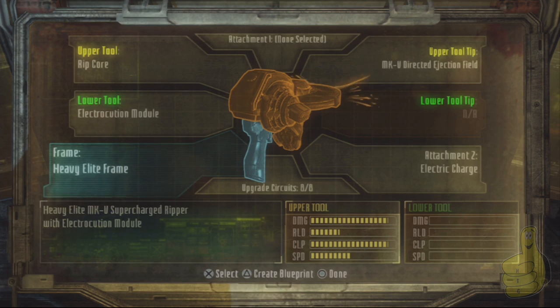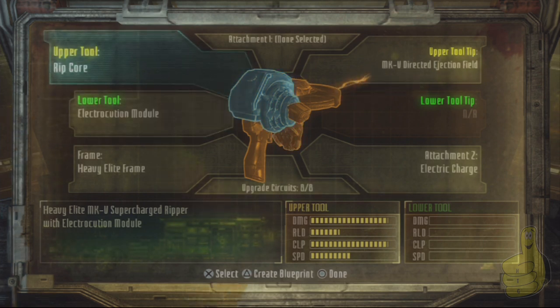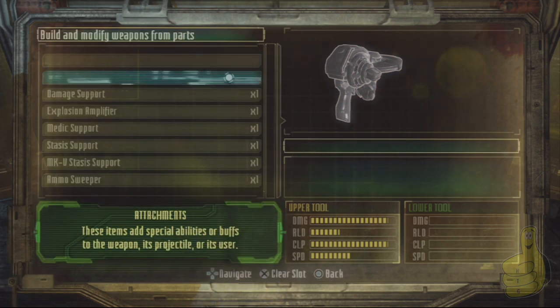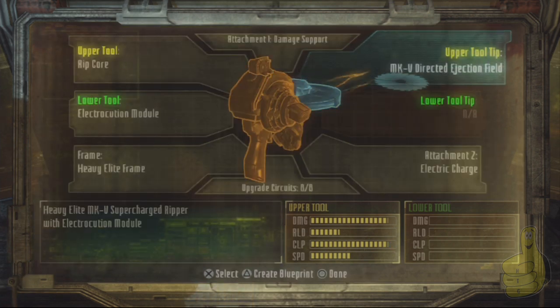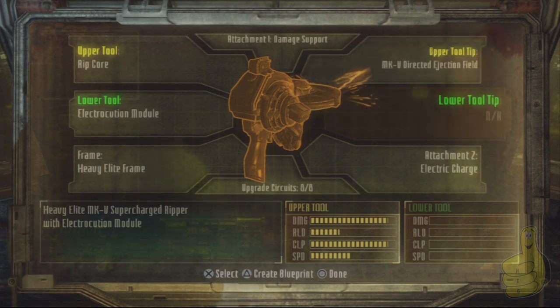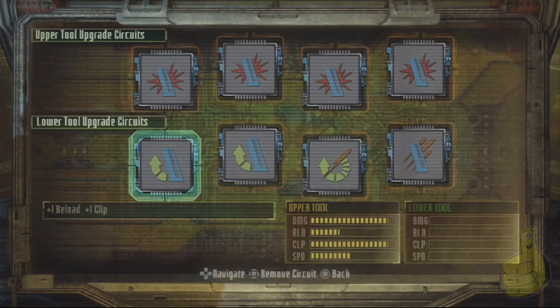You're going to need a heavy frame of some sort. The upper tool needs to be a rip core and the lower tool is going to be an electrocution module. Go ahead and load up all the circuits that you can. Put an attachment on it for more damage if you want. For the tip I'm using a Mark V — Mark V are the best attachments you can get because they raise stats without taking away from stats, and they sometimes have bonus perks. That one makes the saw blade bigger, so it's going to do a lot of damage.